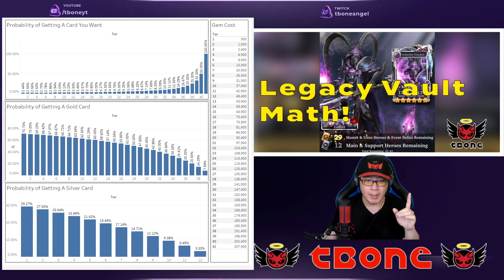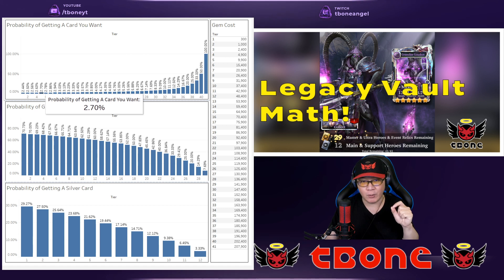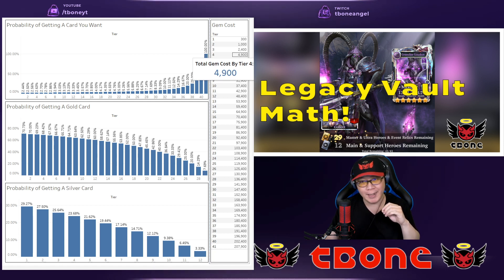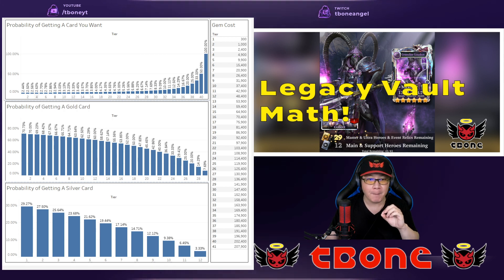Keep in mind that if there's only one or two cards you want, this may not be the right place for you. Because if you think about the chances of getting what you want — and don't forget the cost — the pricing structure follows the same structure as a regular vault. At tier one you're going to start at 300 gems, then going up to 1,000 gems, then 2,400, and by tier four we're spending 4,900 gems. But by tier four, you're still only going to have a 2.63% chance of actually getting the card that you want.